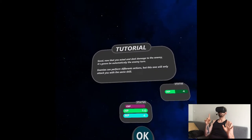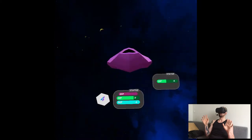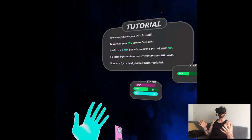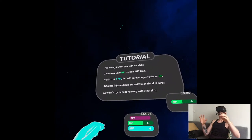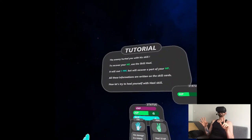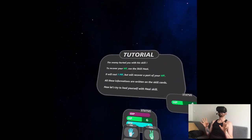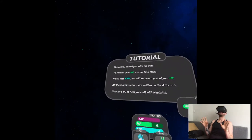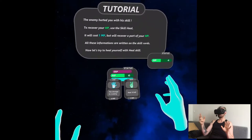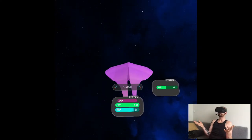The enemy will perform different actions, but this one only attacks with the same skill. Can I dodge it? No — okay. I'm kind of used to Arcaxer because in Arcaxer you can actually dodge. And the game says 'the enemy hurted you' — hurt is not grammatically correct like that. To recover your HP, use the skill heal — and it picks up nicely, so that's fun.